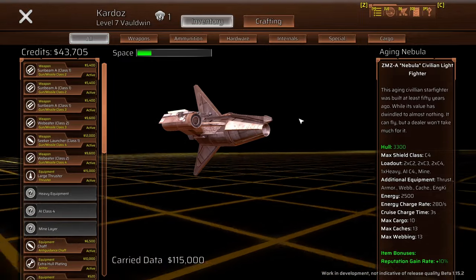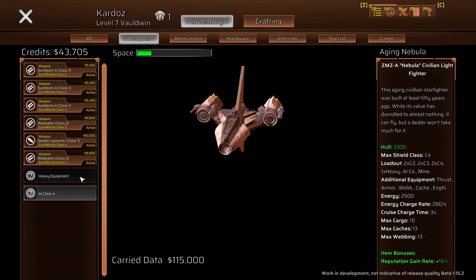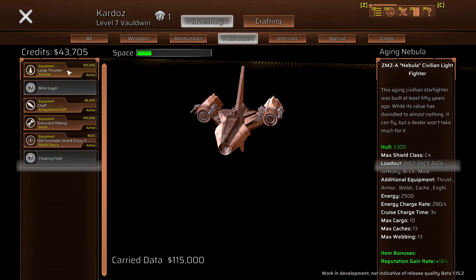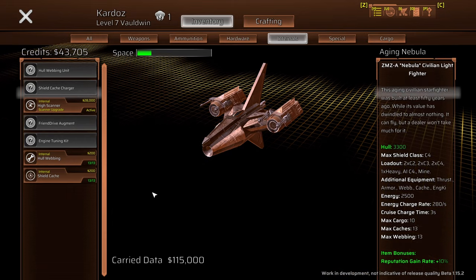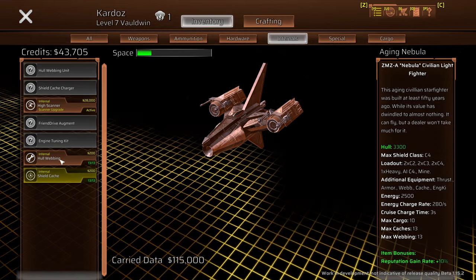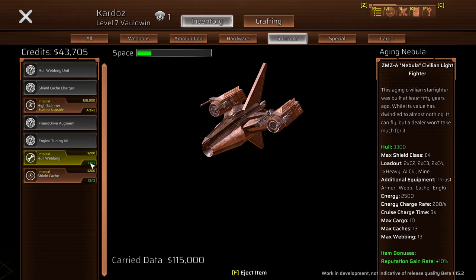Talking about systems — pressing Y, we can see our ship. I've kept the same ship from the start but bought new weapons. You can see the various weapon ports listed. I don't have heavy equipment at the moment — I accidentally sold something earlier. I've got chaff and seeker missiles for ammunition, a large thruster, extra hull plating, old shield systems, and for internals I've got a shield cache and a hull webbing cache that repair shields and hull respectively — finite supplies, 13 of each.